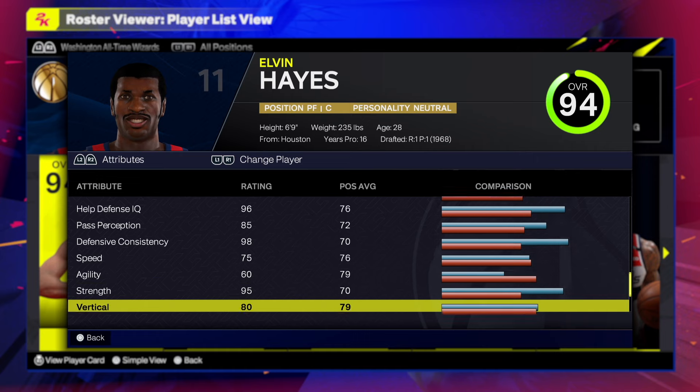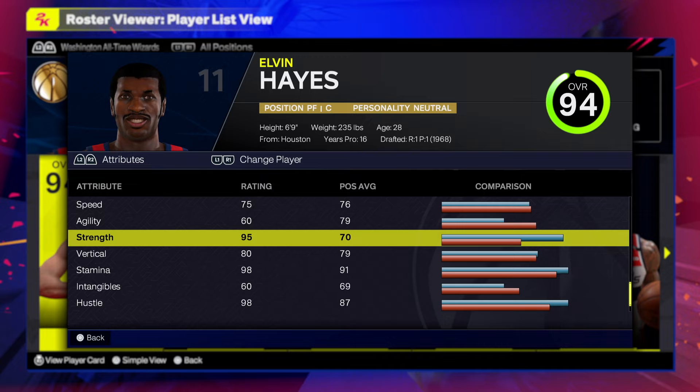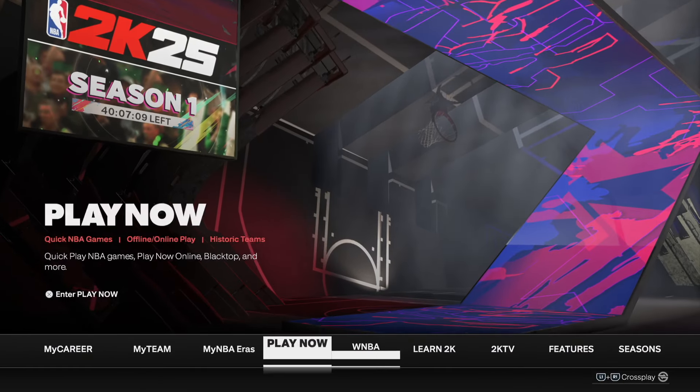This is my type of build — I can finish at the rim and snag rebounds. Who doesn't like a center or power forward that can do some amazing stuff? 95 strength, 80 speed — this build is looking solid. We're gonna go to the MyPlayer Builder right now and make the one and only Elvin Hayes.